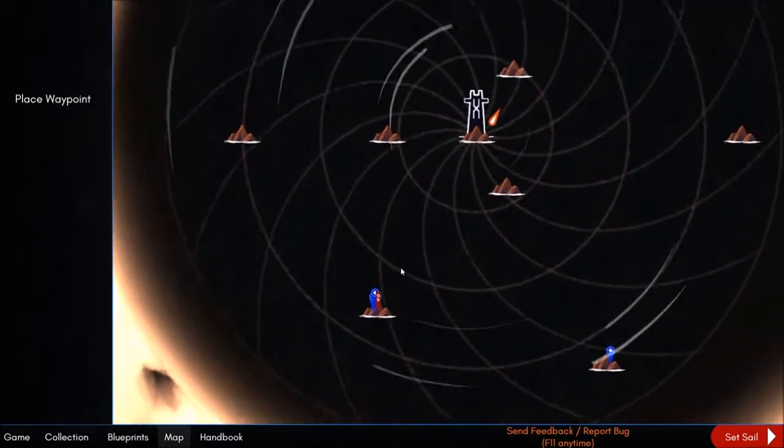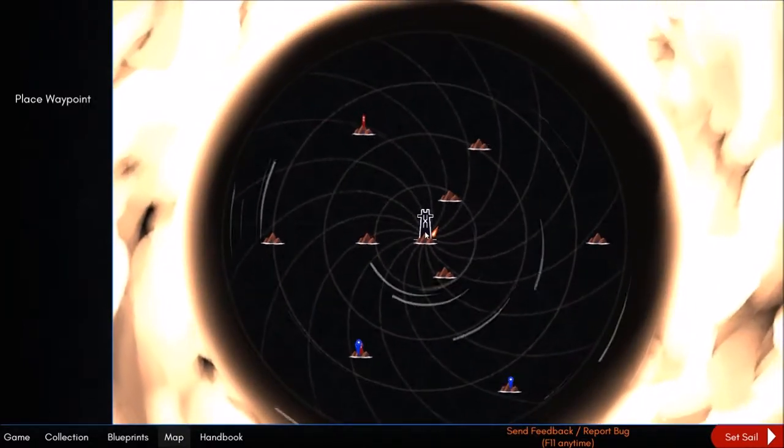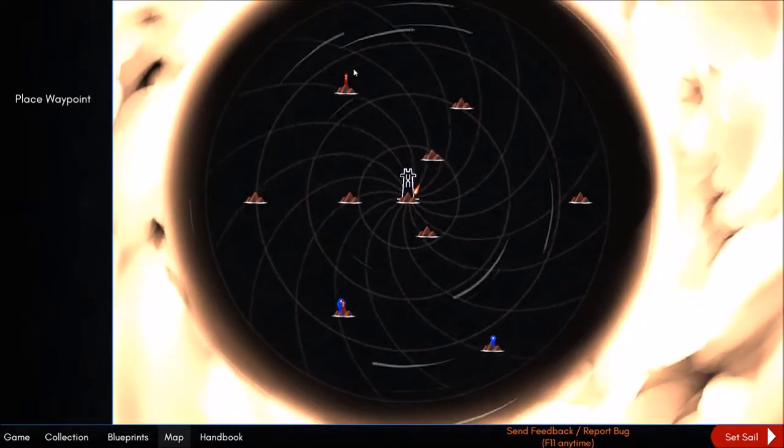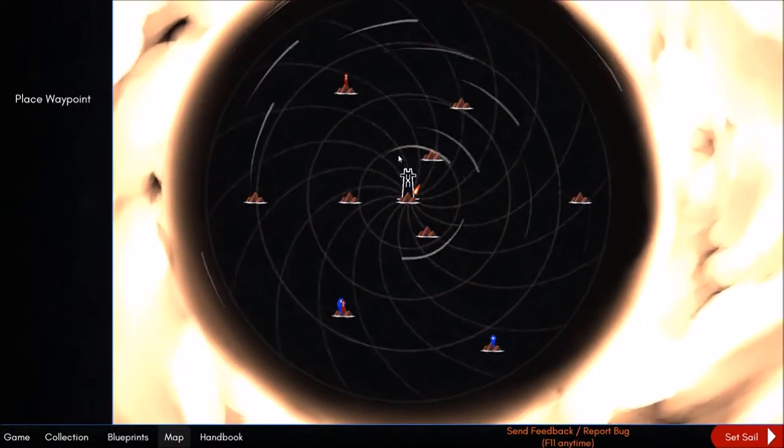The pieces are all down here. Bottles with blueprints may be on any island, which is why I wanted to check out this one. I think for now we're going to head on out to these islands if we can.